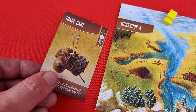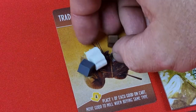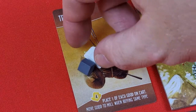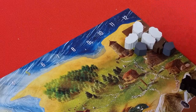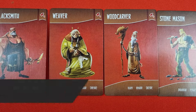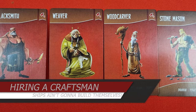The other tool card is the trade cart. When purchasing this tool, place it where the tools go, then place one of each resource on it. The next time you purchase a good, you may also take the matching resource from your trade cart and place it into your mill. Once all three goods have been removed, discard the trade cart.